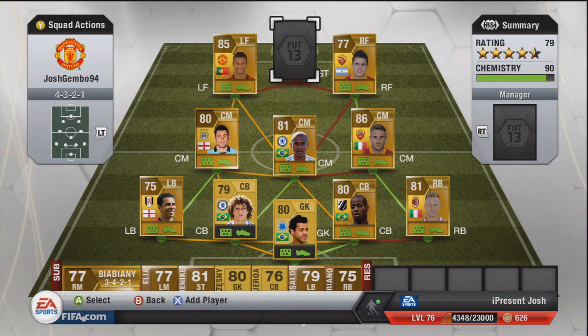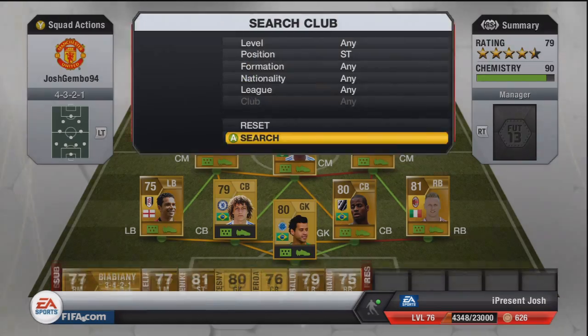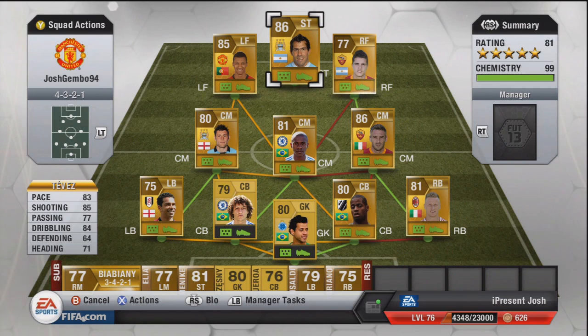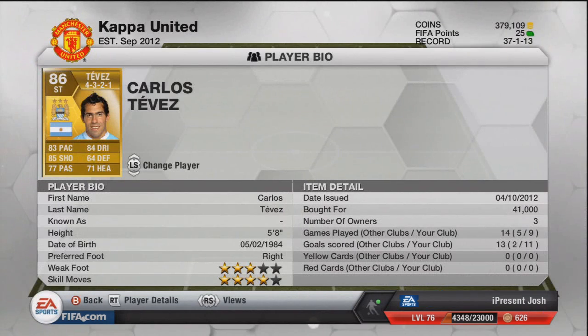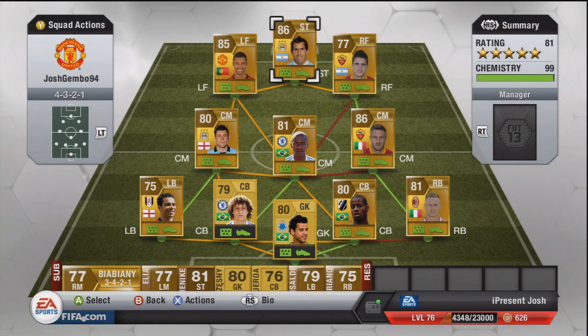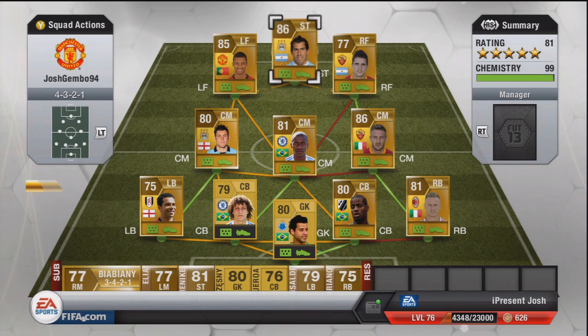Moving on to the striker to complete this team — it is of course Tevez. 83 pace, 85 shooting, 77 passing, 84 dribbling, and 71 heading. He's just the cheap Agüero — he's so good. He's only three star weak foot, which is a shame; I think he had four star weak foot on the last game but they downgraded him. Four star skill moves, so you can do a bit of the chop shot. Five foot eight tall and 41k. Just a cheap Agüero — you can get Agüero if you can afford him, but I wanted to try out Tevez.